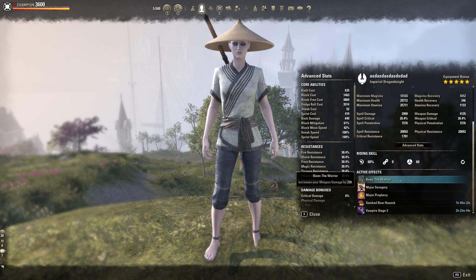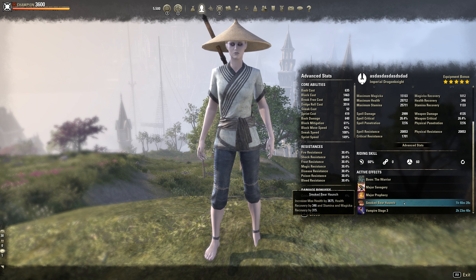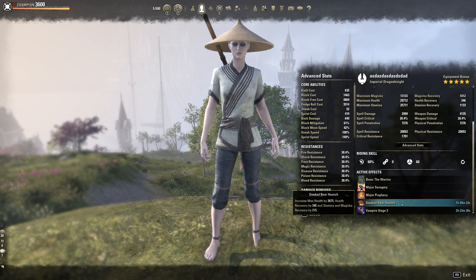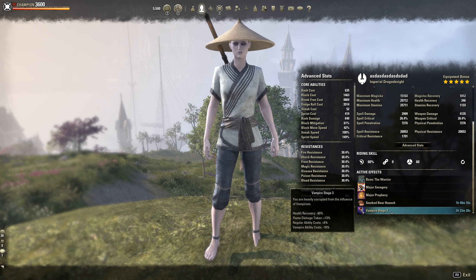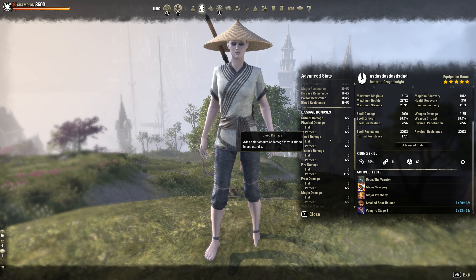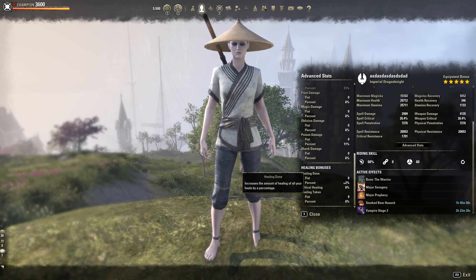For this build I am running the Warrior mundus — I chose this because I want the most damage possible. For food, you can run Jewels of Misrule or the purple version, which is just the cheaper version. For race we are an Imperial — Nord would work insanely well with this build as well, or Orc. Vampire Stage 3 is a must for any PvP build. Our crit bonuses are 6% crit damage and 2% crit healing.